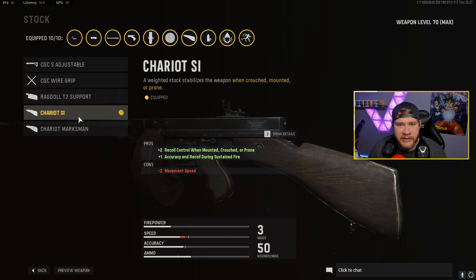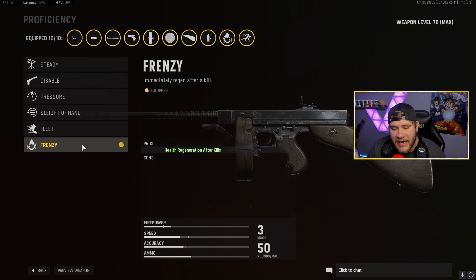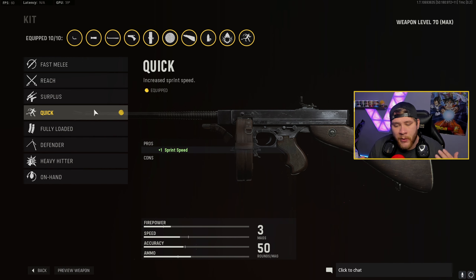For our proficiency we have Frenzy. This thing is really nice because honestly it's just like Quick Fix for Modern Warfare - as soon as you get a kill it instantly regenerates your health. Super helpful, super beneficial if you guys are in a lot of gunfights. Honestly love this perk guys.